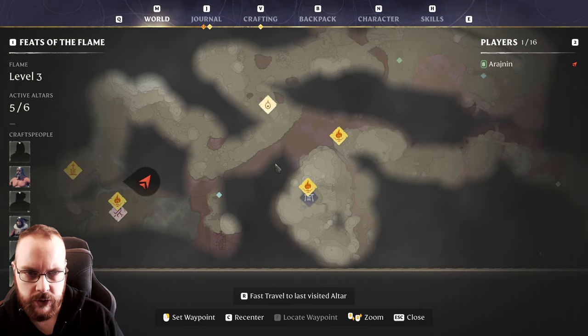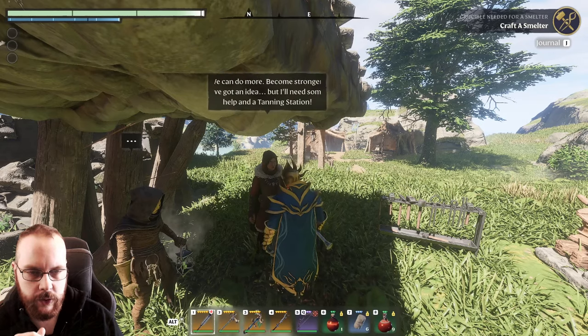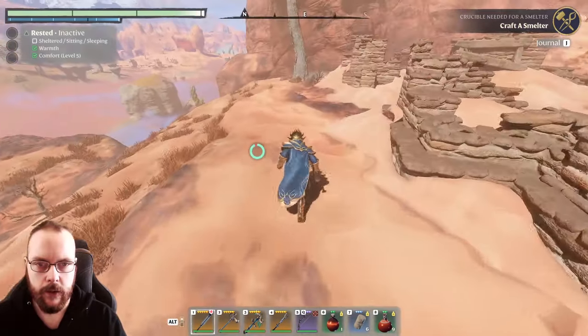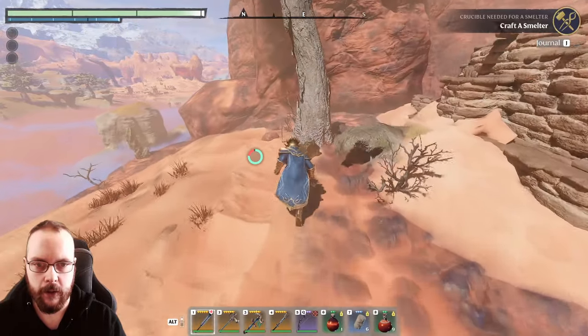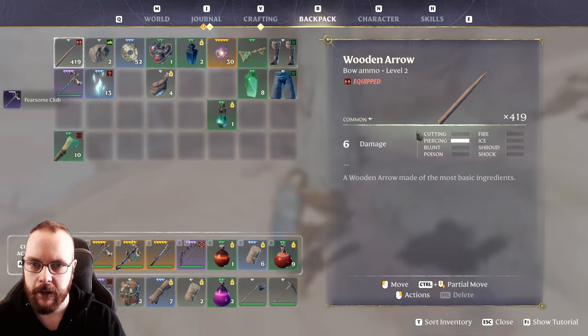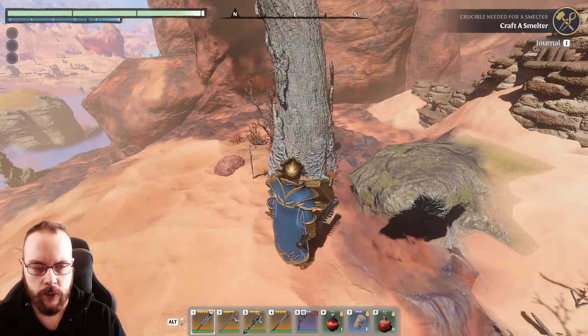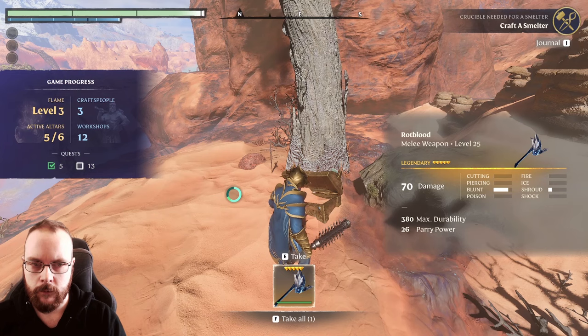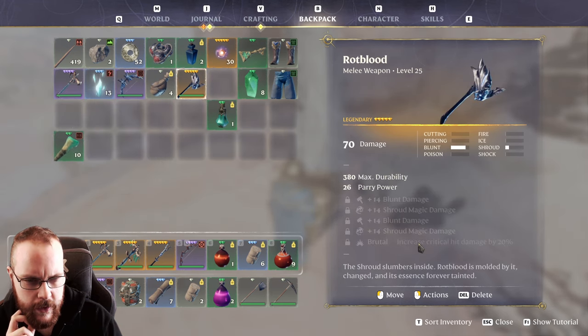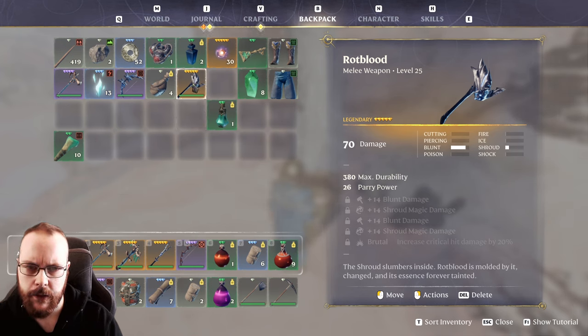One thing I want to test out first — I'm gonna do a couple of things. I'm gonna go to this place and just see if I can get some fancy loot. Come on, give me something awesome. Big two-hander? Nah, just a fearsome club. I could use a shield. I'll try a few times. It's a lot of crit and stuff, so that could be maybe something. We'll keep that.